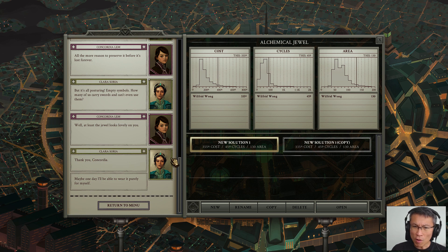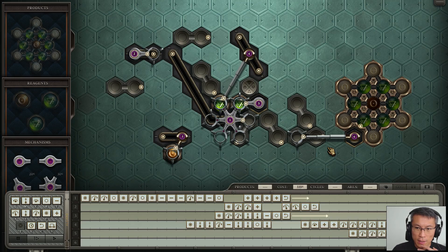Last two solutions now. The Alchemical Gyro — this one is not that great. I use a lot of cost here, cycle-wise it's lower than the rest, and it takes up a lot of area. I'll definitely come up with a better solution. I've got a lower-cost version here — I'll showcase this one. Looking back, I could have done it in a much better way, and now that I'm on chapter five, I'm quite good at making this kind of thing.